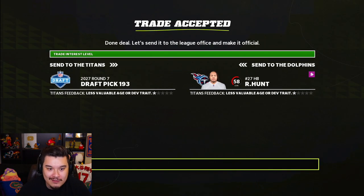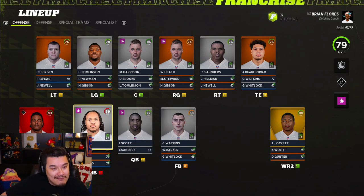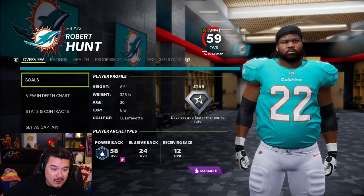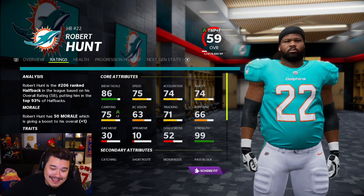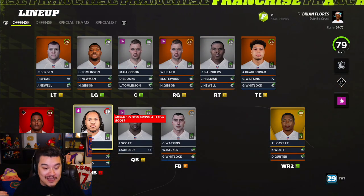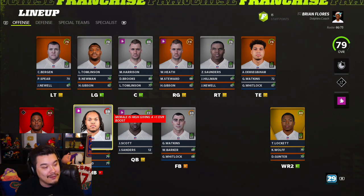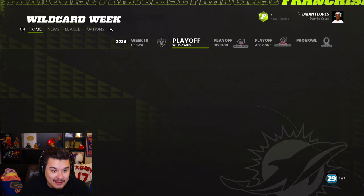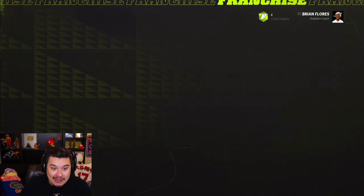We got Robert Hunt back — I gave up a pick. Year six: he's a 58 overall, same as last year, so he's really not progressing. We went 2 and 15 after the sixth season and regression is very likely at this point. The rushing yards per game number worries me — about 47 yards per game.